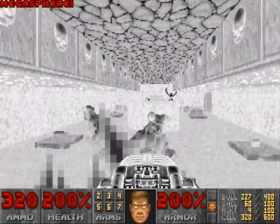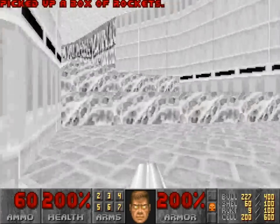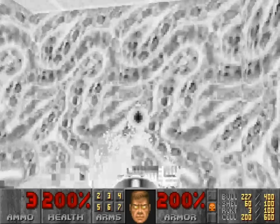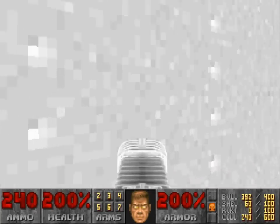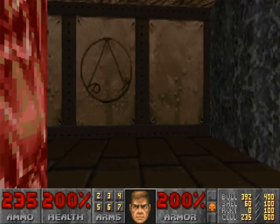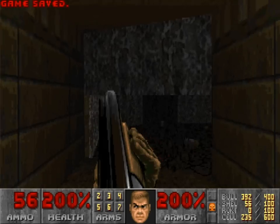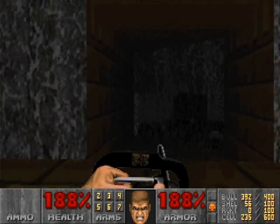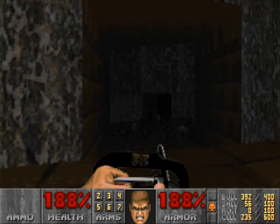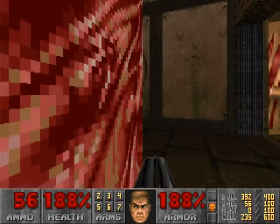This map gets mentioned a lot, I think because of some of the cryptic progression and the fact that it's kind of like a slaughter map. It's memorable, but it has that problem of being a little big and empty. There's an invisible wall and a bullshit area — you need the red key for it to even activate. How would you even know that?